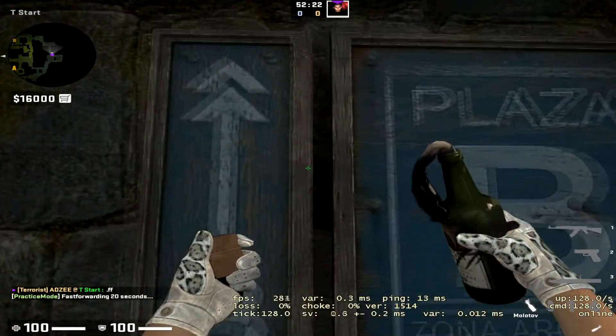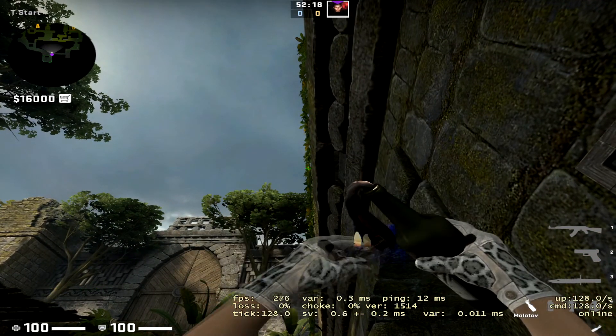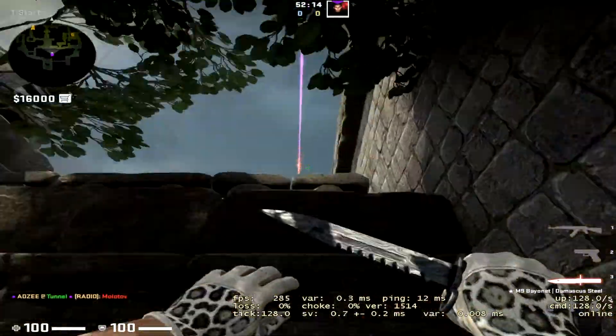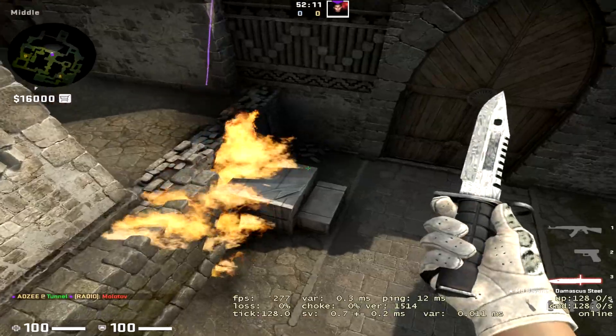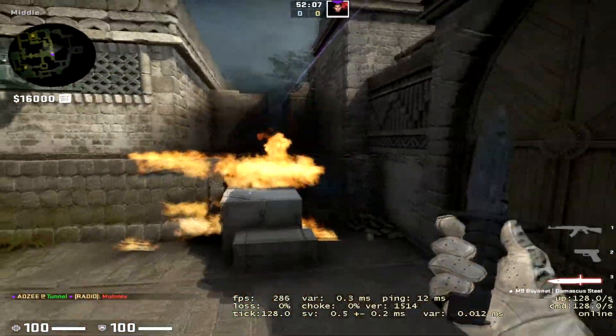Another thing you can do to support mid — come in between these signs here with the molly, aim at this yellow leaf here, you can aim quite to the right, then take three steps forward and jump through. One, two, three, jump through. This mollies off Xbox at the start of the round, so it's super useful if you've got CTs pushing down mid and trying to jump up Xbox and peek banana to start.